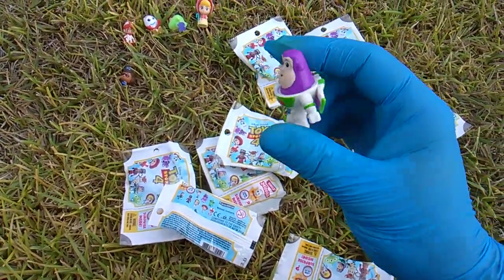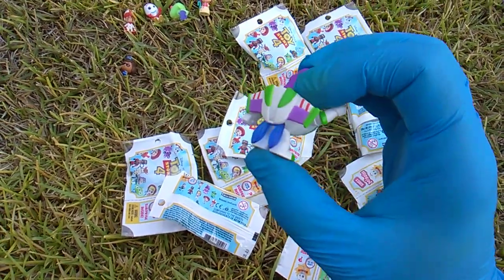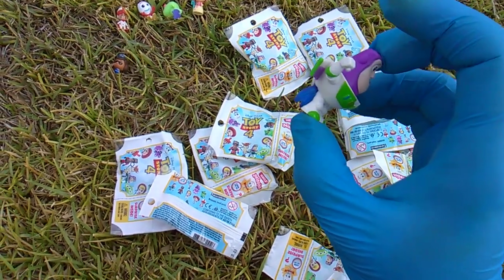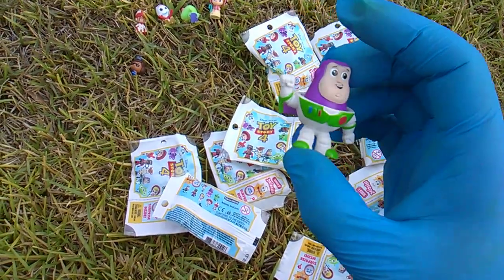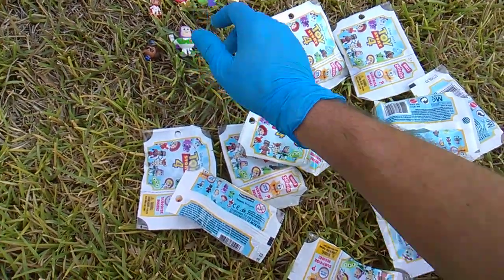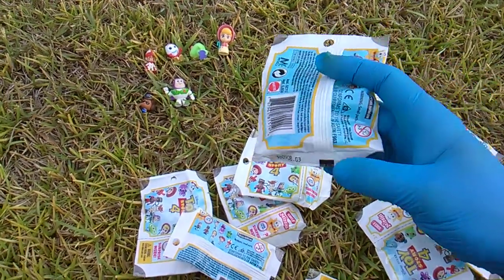Pack code F is Buzz — back again. This is surely a re-release, but it's Flaming Buzz with the blue flame coming out of the end of his wings. Hopefully it doesn't burn his feet and melt his plastic. Pack code G.